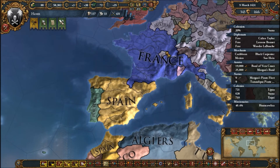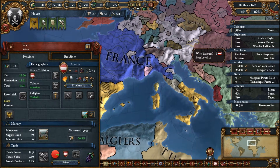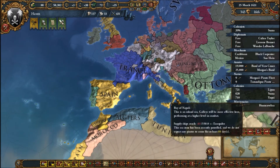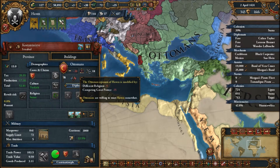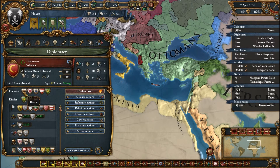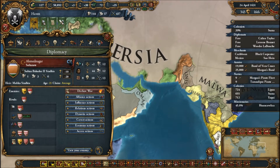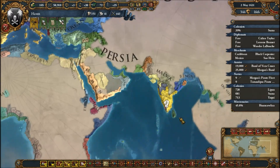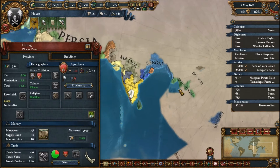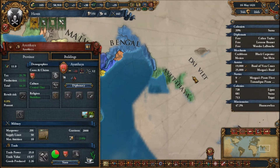Damn French. If I could only ally a great power — England's weak, Austria's probably otherwise. The only other strong great powers are Russia, Spain, France, Austria, and Persia. Wasn't I allied with the Persians? Maybe it was another game. Looks like the people of Thailand have conquered Southeast Asia. I can also see Daivet — which is Vietnam — and Japan as well.